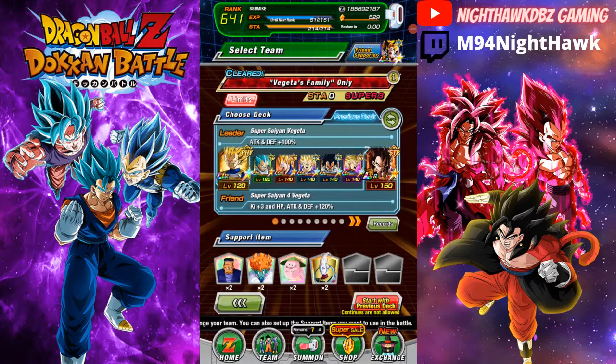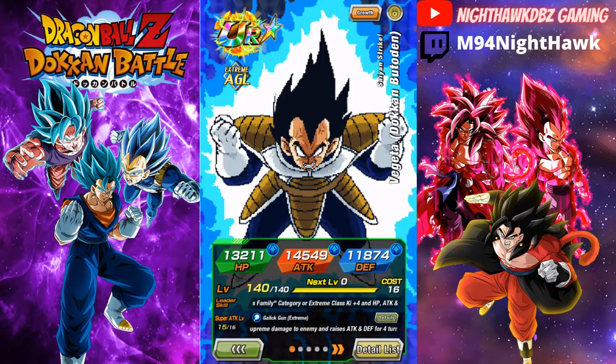Hey, what is up guys, Nighthawk DBZ here, welcome back to another Dragon Ball Z Dokkan Battle video. Today we're going to be taking on the Vegeta side of the Super Battle Road stage once again. If you guys haven't seen yesterday's video, we did the April Fools Goku - he was 100% fully easy A'd, ready to take on the Goku family stage, and he did pretty fantastic. Today we're going to be taking on our man with the plan, the big Galick Gun boss daddy himself, Vegeta.